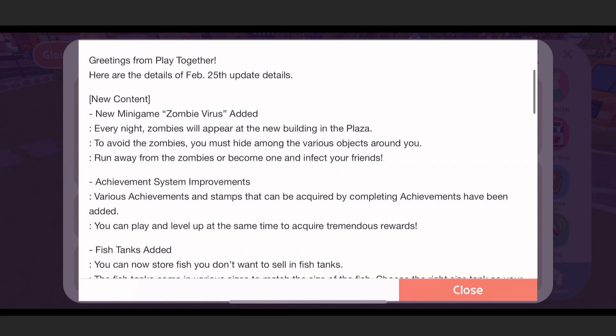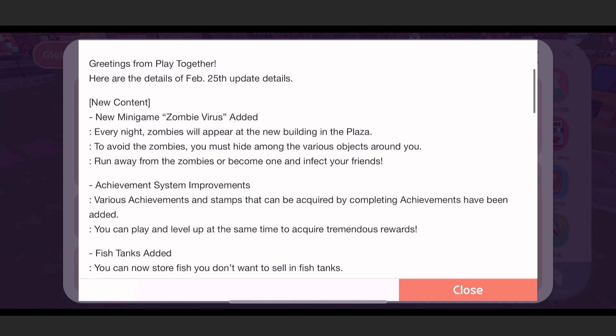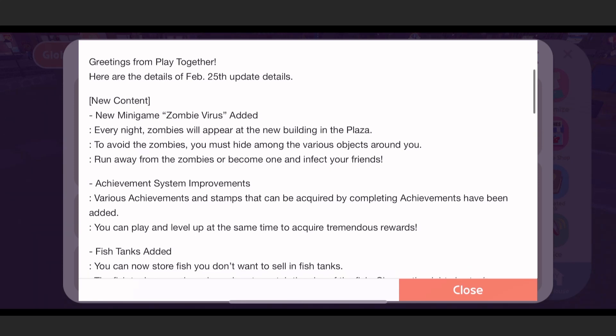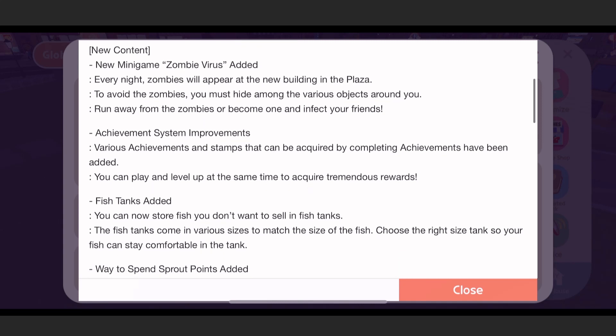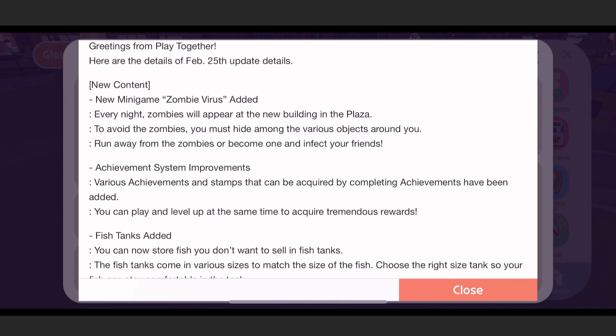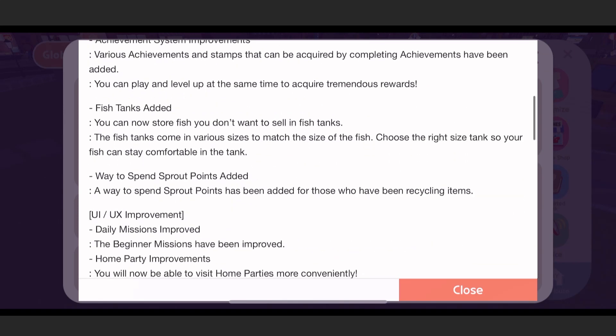We have a few updates happening on February 25th. We've got Zombie Virus, using the plaza as the map for this mini-game. Every night, zombies will appear at the new building in the plaza. To avoid the zombies, you must hide among various objects around you, run away, or become one and infect your friends. It's a mini-game, probably in the quest or game party.